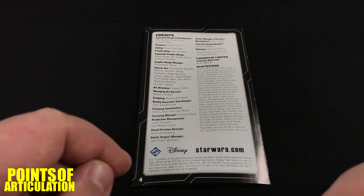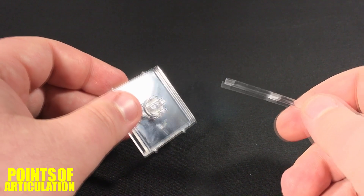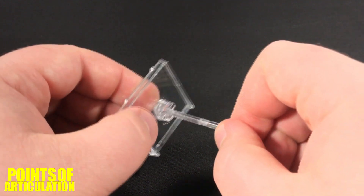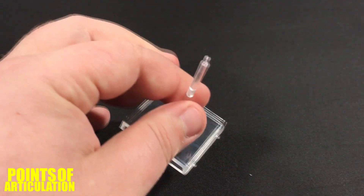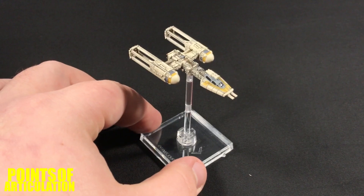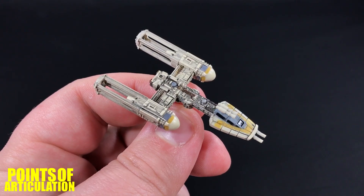Now let's put the Y-Wing on a stand. Just like all X-Wing Miniatures Game ships, you get two pegs you combine to make a longer rod, a translucent base — plug it in like so, grab your ship, and be gentle putting it on as these are fragile. And just like that, everybody, you're good to go.